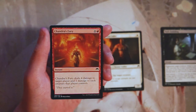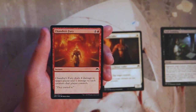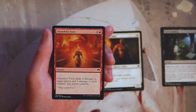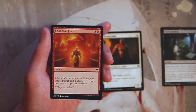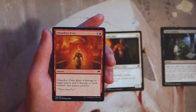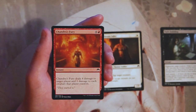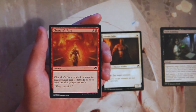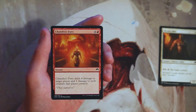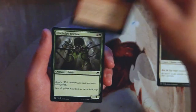Chandra's Fury is an instant for four and a red — deals four damage to target player and one damage to each creature that player controls. This is very, very good. Four damage to a player is a huge chunk, and if you're in a red deck it'll be really easy to get them down low quickly so this card could just win you the game. On top of that, dealing one damage to each creature isn't going to wipe the board but it handles low-to-the-ground creatures like Crow and Jailer, which is really important in red deck wins or burn-style decks.